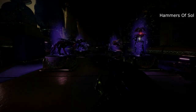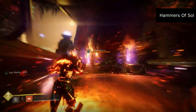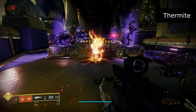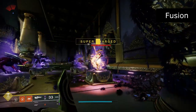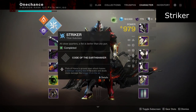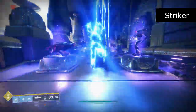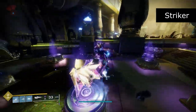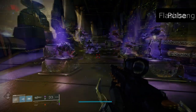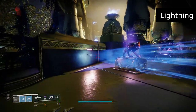Sunbreaker is the Titan subclass for Thor fans — the super is called Hammer of Sol, summoning burning hammers to throw and leave a path of destruction. Grenades include incendiary grenade which sets enemies on fire, thermite grenade that sends forward a burning line of fire, and fusion grenade that attaches to enemies. The Striker subclass is all about running and shoulder charging into enemies, creating massive AoEs. The super Fist of Havoc slams into the ground killing nearby enemies and creating an aftershock. Grenades include flashbang, pulse, and lightning grenades.